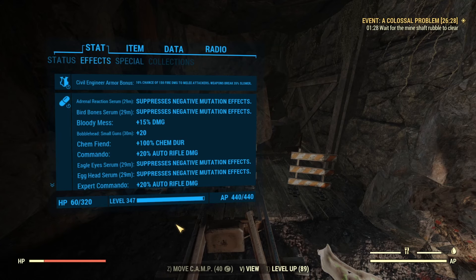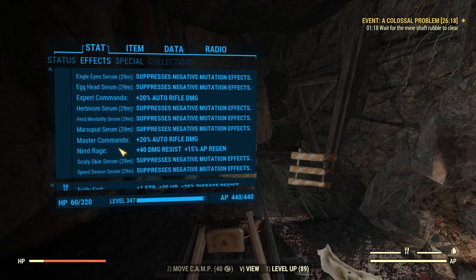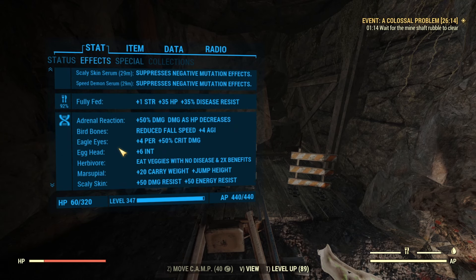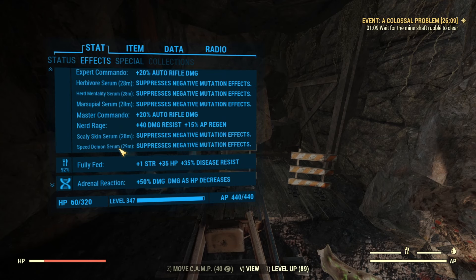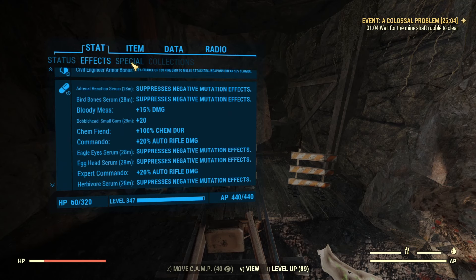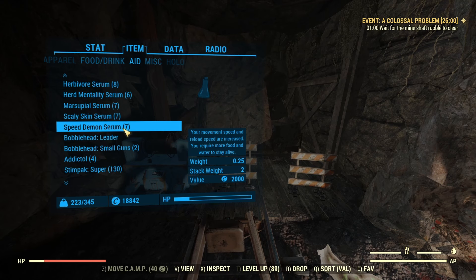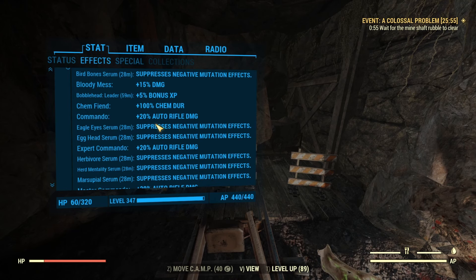We have a full engineer's set with all our mutations active, since I'm running this solo and I want my min-max stats with no negative effects. For starters, we're going to be running zero buffs — just our mutations, armor, and perk cards. A lot of people don't like using buffs, which is fine, but with the changes to bosses now — defenses and HP going up — you might have to change your playstyle a little bit.